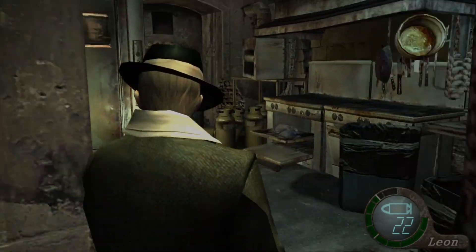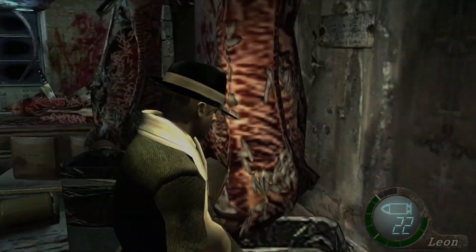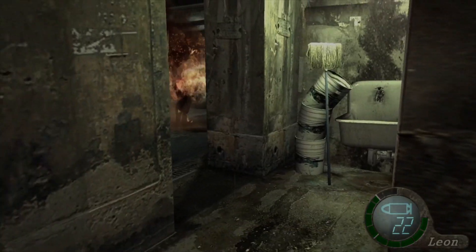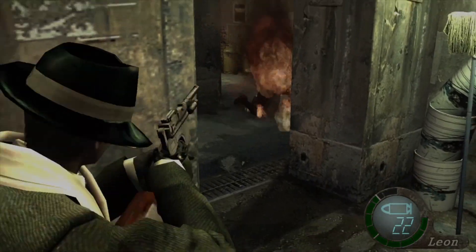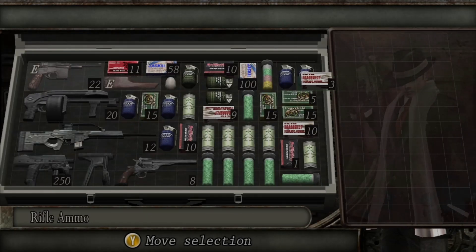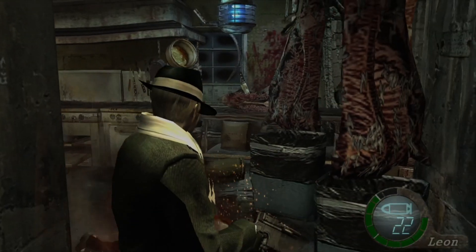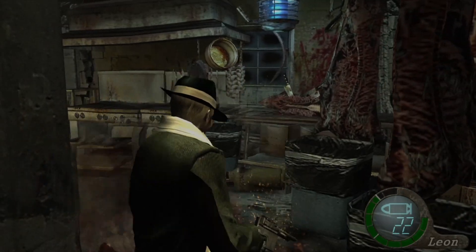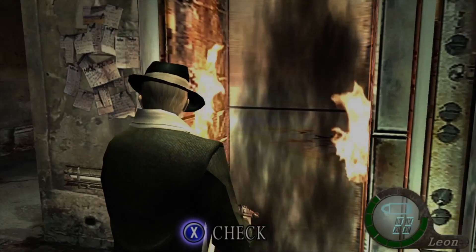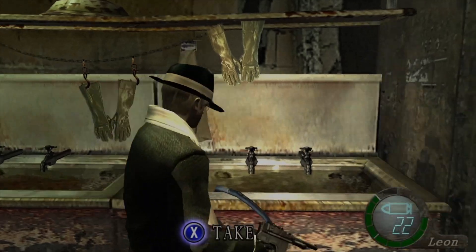There's a guy in this oven right here. What I like to do is turn around, let him come out, and you guys can just see him burn. He'll drop loot sometimes — he actually did. What did he drop? Rifle ammo. We're gonna need all the rifle ammo that we can get in this chapter because yeah, it's very important. What was he doing in there?